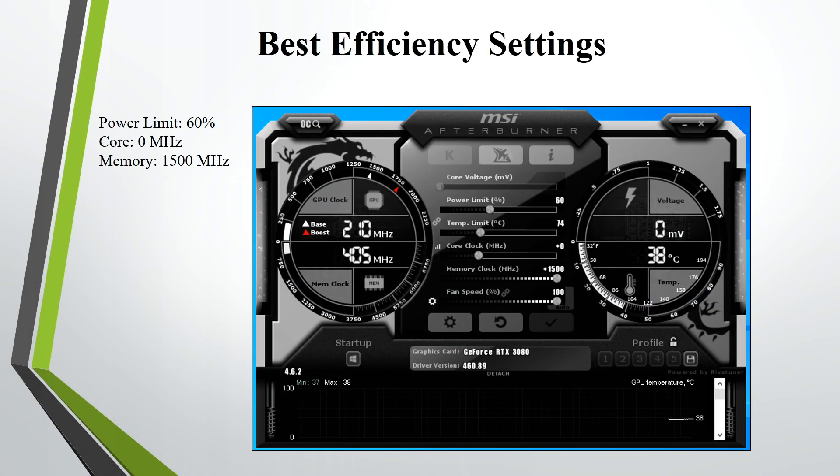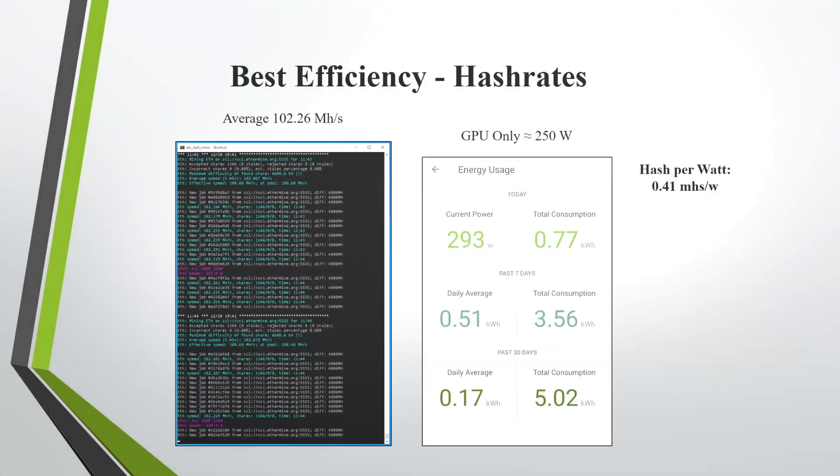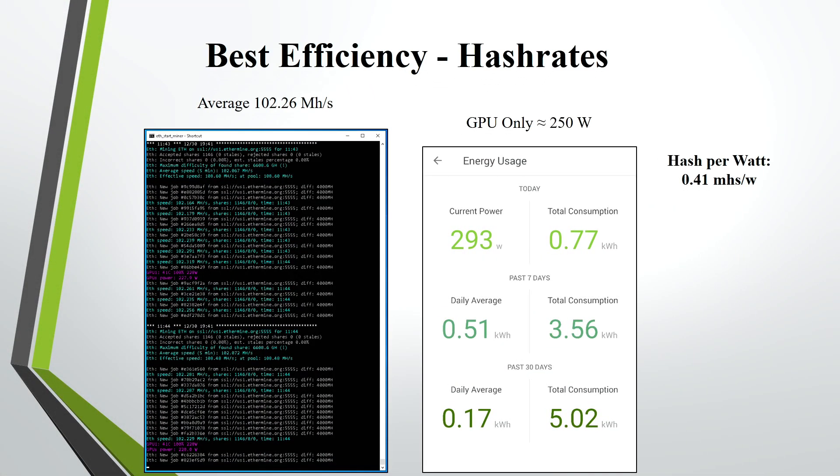It's very inefficient to mine on stock settings, so it's highly recommended to tune it. For the best efficiency settings I tested for my RTX 3080, I put the power limit at 60%, the core at zero, and the memory at plus 1500. I was averaging around 102.26 megahashes and the whole rig was pulling around 293 watts, so the GPU itself was pulling around 250 watts. The hash per watt was about 0.41 megahashes per watt.